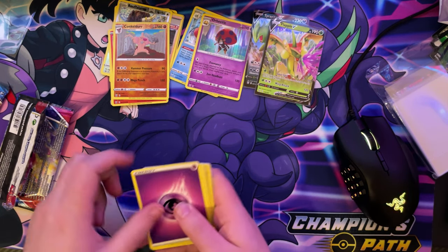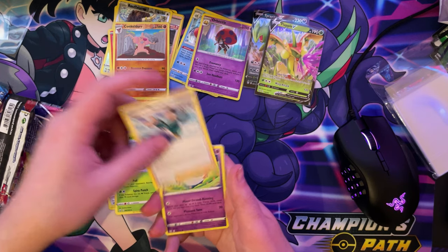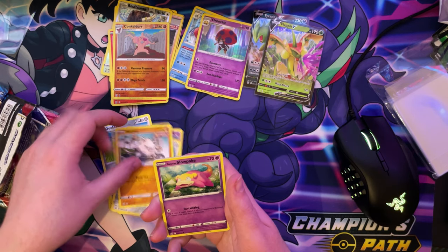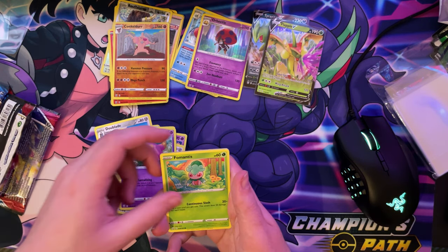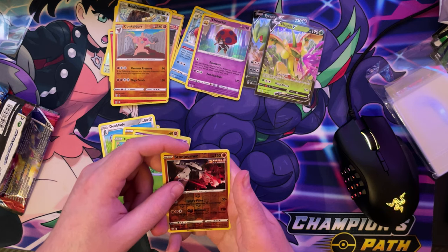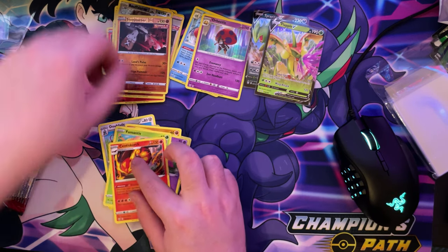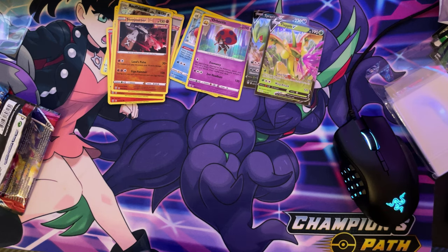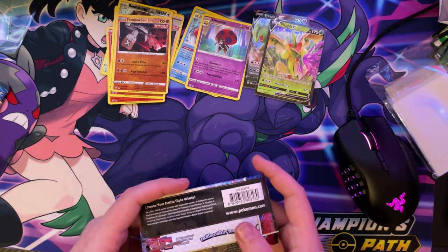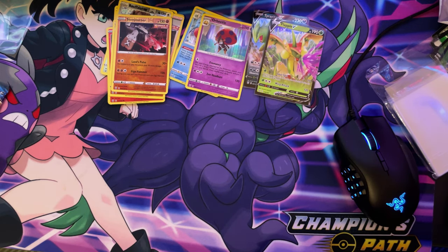We've got a Psychic card. We have a Dub Blade. We have a Kento. We have a Caturne. We have a Rapid Strike Style Mustard. We have a Chimecho. We've got a Honedge. We have a Mankey. We have a Galarian Slowpoke. We have a Fermentis Reverse Holo. And we have a Non-Holo Centiskorch.